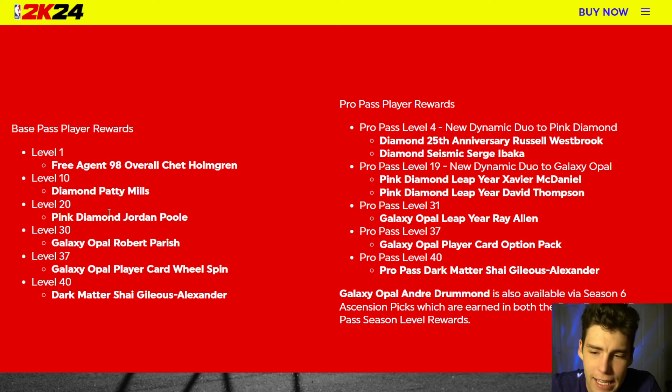In the base pass you get all these cards - the Galaxy player card wheel spin will be interesting - but at level 37 in the base pack it's a wheel spin, while at level 37 in the Pro Pass it's a card option pack. I know you guys are probably like 'dang, everything really is hidden behind a paywall,' and you know what, you're kind of right.